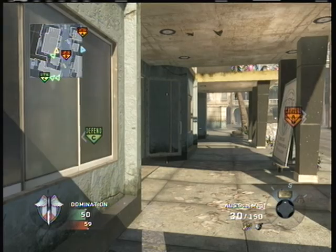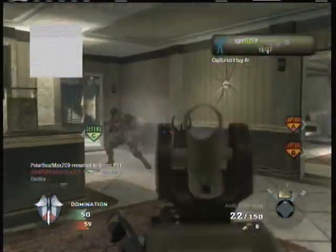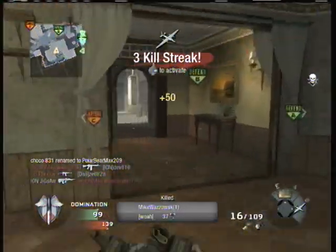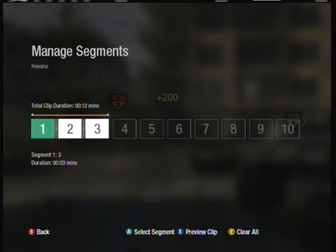That was the wrong way to do it, and this is the right way to do it: you shoot and then you aim in and you will get the kill. Here's one more example of the right way — I was behind him, but it really doesn't matter.